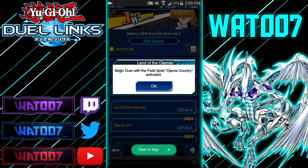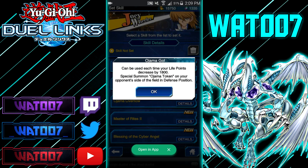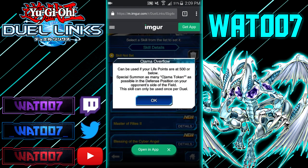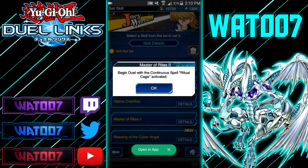Next we have Chaz's skills. The Ojamas skill lets you begin the duel with Ojama Country on the field — it swaps the attack and defense of all Ojama cards, and you can tribute one Ojama on your field to special summon one from your graveyard. Then Ojama Go: each time your life points decrease by 1,800, special summon an Ojama token on your opponent's side of the field in defense position. And Ojama Overflow: when your life points are at 500 or below, special summon as many Ojama tokens as possible in defense position on your opponent's side of the field.